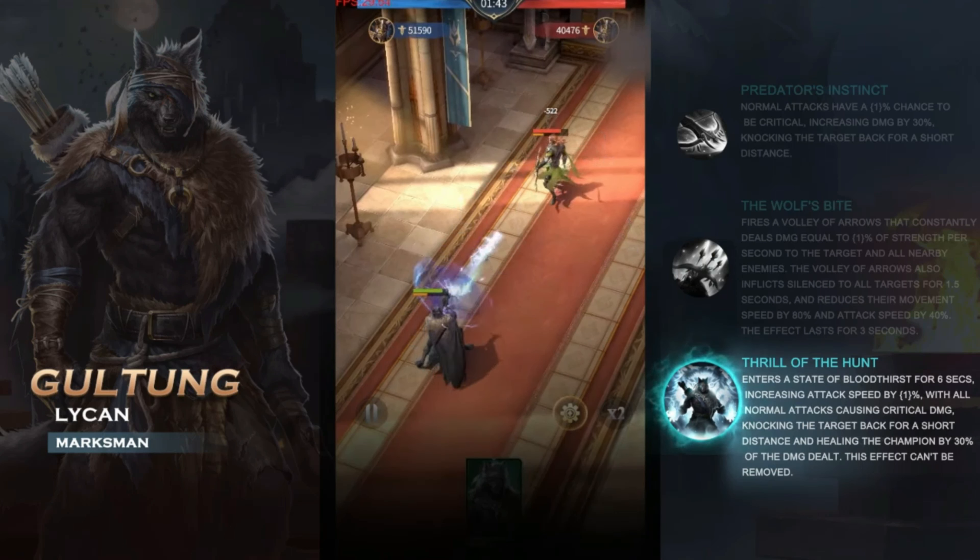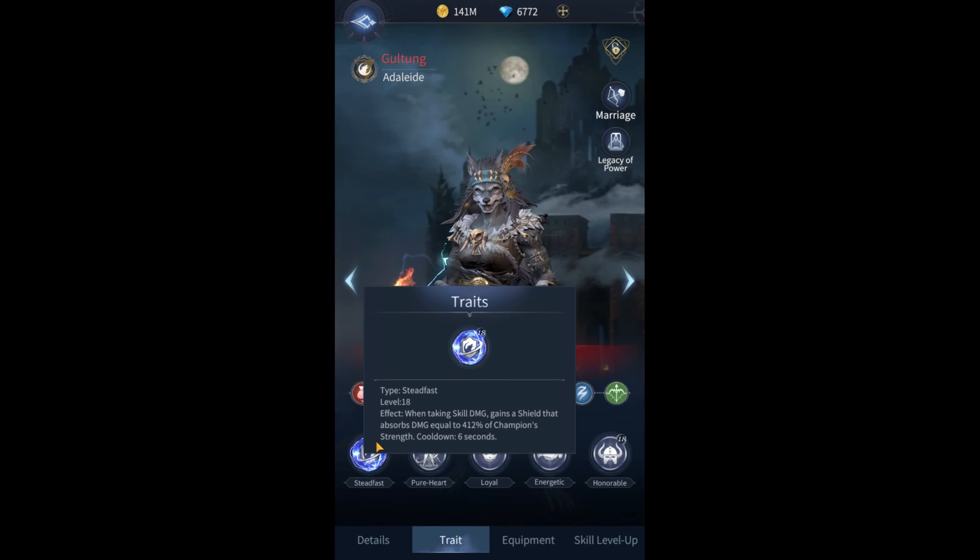Also, speaking of sustain — check this out. Traits. Steadfast. At level 18, when taking skill damage, gains a shield that absorbs damage equal to 412% of the champion's strength, with a 6-second cooldown. So if we're able to get a decent amount of strength on these characters, even before we get to level 22, we're looking at a 412% shield. With the male Gulltunk specifically, if you're getting skill damage and get a shield, and your ultimate pops, now you're healing as well based on the damage you do. This is crazy sustain, in my opinion.